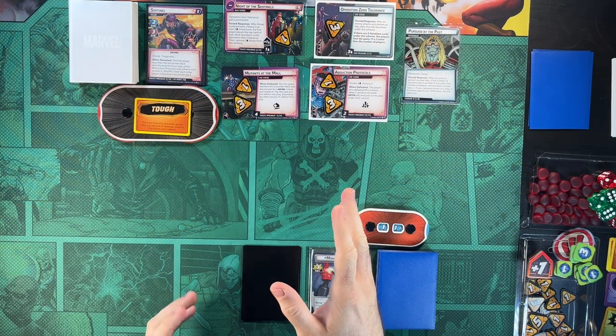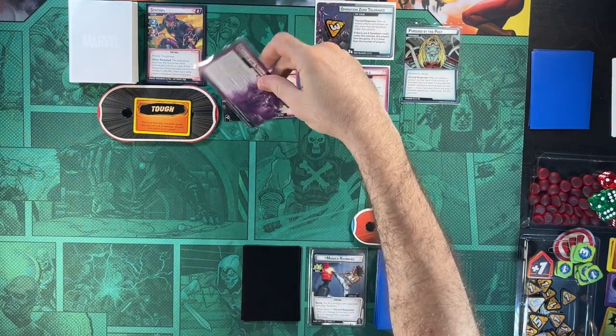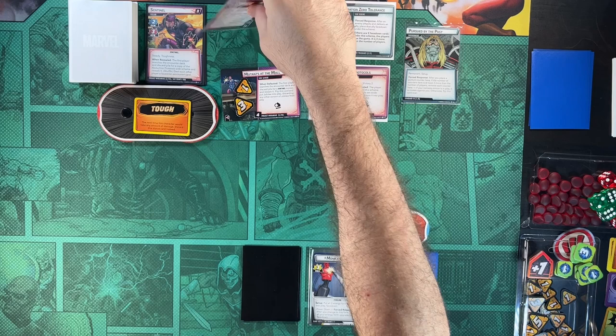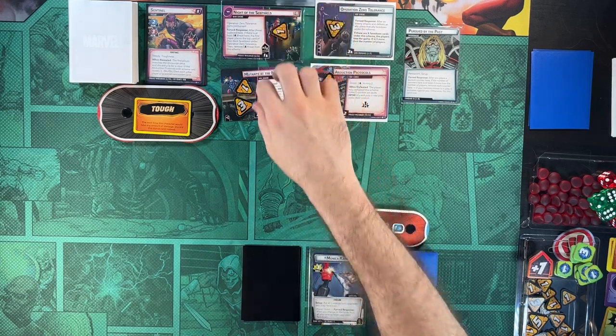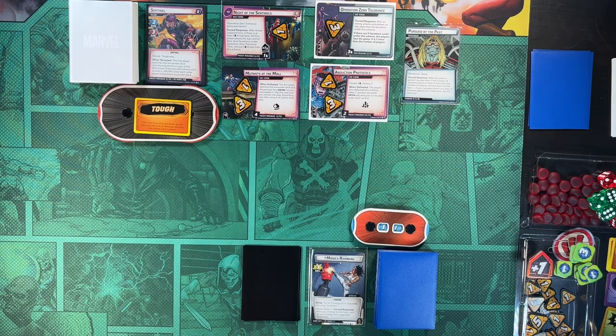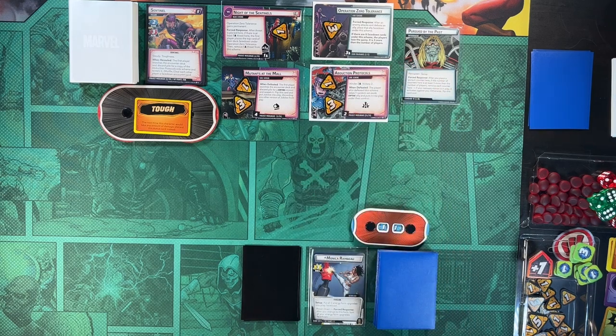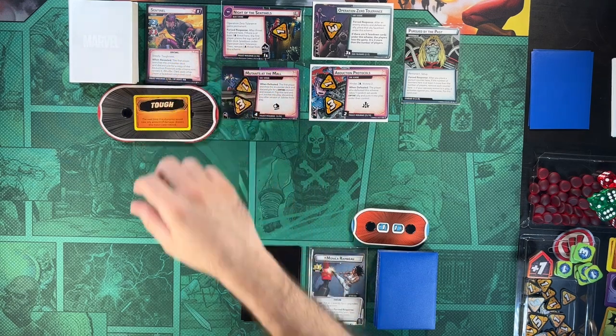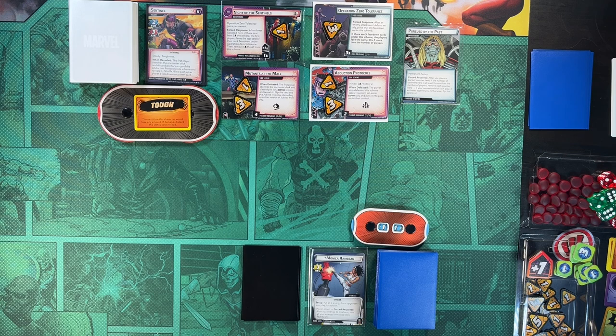We start out with Night of the Sentinels, which tells us to bring out our captive allies and set them aside, then reveal Operation Zero Tolerance and Mutant at the Mall side schemes. Operation Zero Tolerance is permanent — after an enemy attacks and defeats an ally, we place it under there, and if four cards get placed under there, we lose. Mutants at the Mall brings out an ally. Abduction Protocols is in because when we bring out Sentinel-2, he comes in with 18 health, gets toughness and steady, and we bring out a copy of Abduction Protocols.